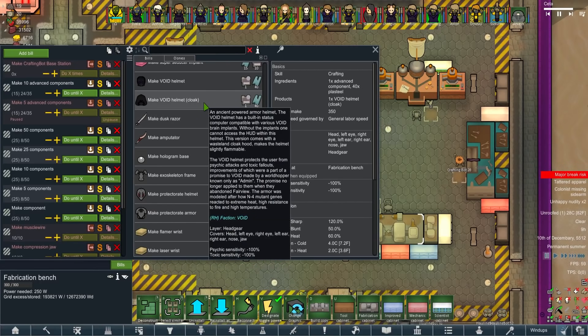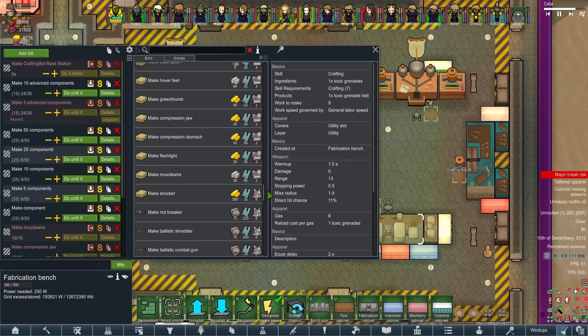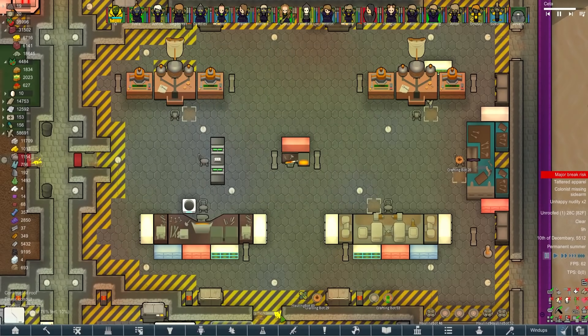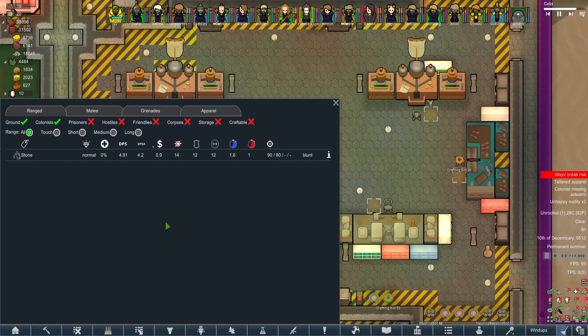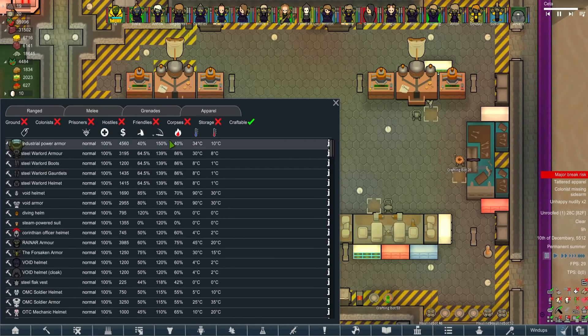You can't make the reactive suits and things like that - wow, that'd be really funny. I'm going to craft one and see if we can paint it before committing. There is just so much stuff to craft, it's staggering. In terms of craftable apparel, sorting by sharp protection for now: industrial power armor is way ahead. That warlord armor being up there is insane. Void armor - not the void void armor, but void armor - is basically the best set we can make right now.